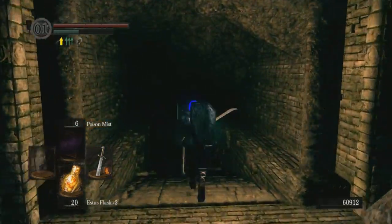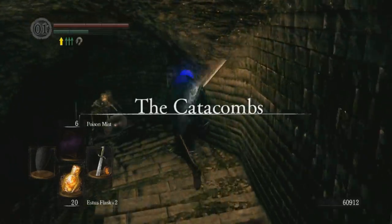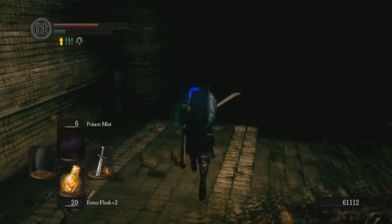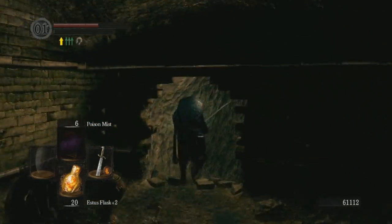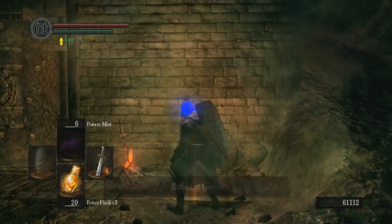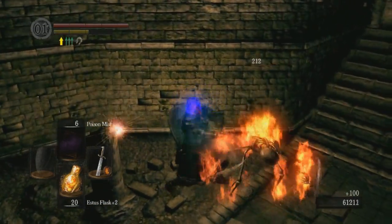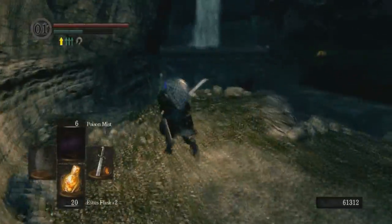We're going into the catacombs. We've got to kill lots of skeletons and get loads of falchions. I want a falchion of every type on this character. I need to find which skeletons have falchions and kill those specifically.